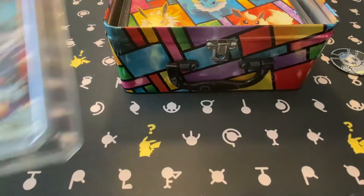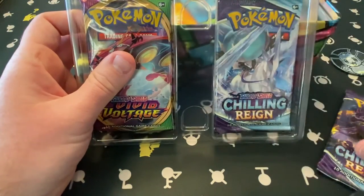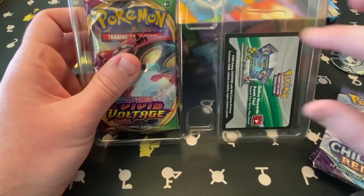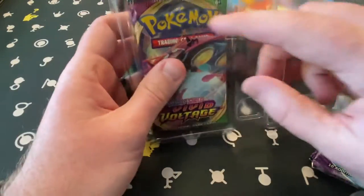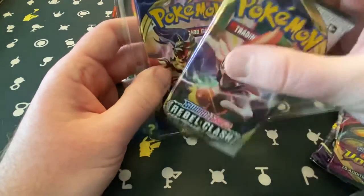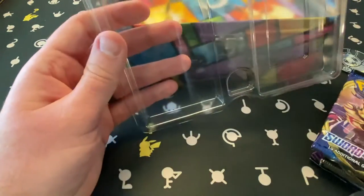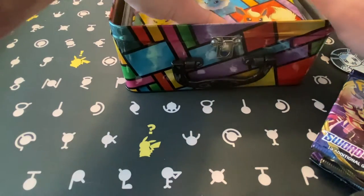So we've got Chilling Reign, a code card, Vivid Voltage, Rebel Clash — maybe we'll get another Grimmsnarl — and Sword and Shield base. And then inside you get the remainder of your goodies.